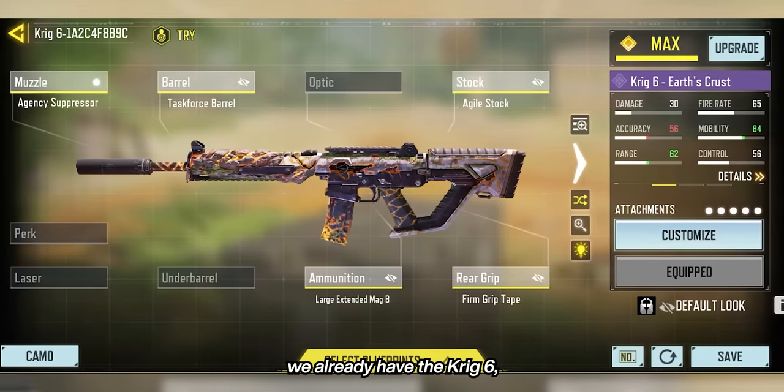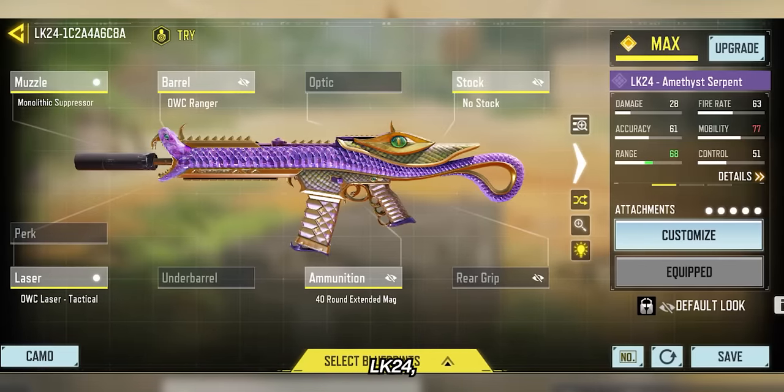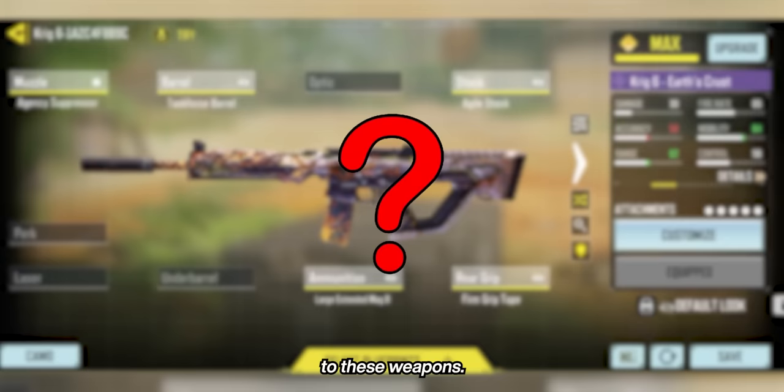Just a quick reminder: in the top 10 list, we already have the KRIG-6, the Kilo-141, LK-24, KN-44, and the M13. So today, I'm gonna give you a lot of alternatives to these weapons.